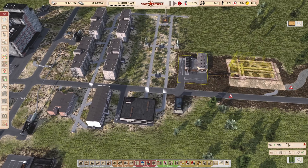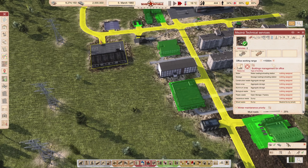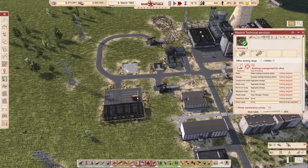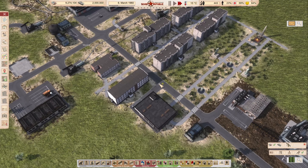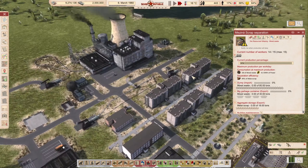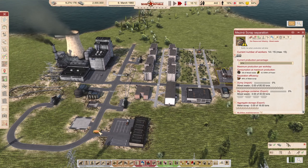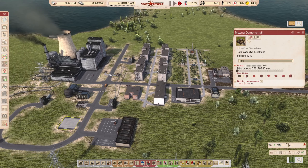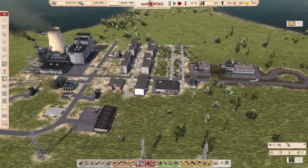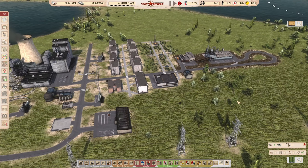Once it's built, you can see there will be workers here. You should keep the mixed waste dump on an actual large landfill, because these things are going to get filled up quite quickly. 60 tons might sound like a lot, but if you have more than four residential buildings, they are going to get overfilled very quickly. So use probably a medium or large one to store the mixed waste, and then move it from there to the separation building with the distribution office, or just buy a truck in a depot and create a line.